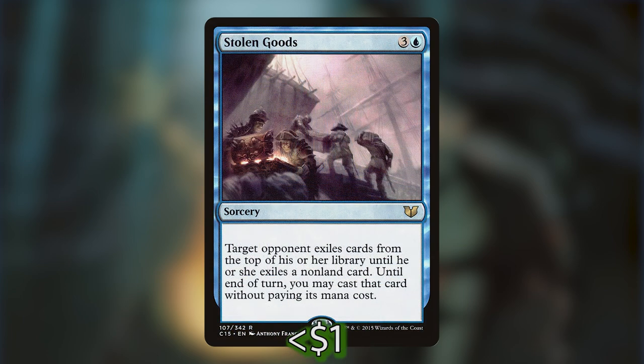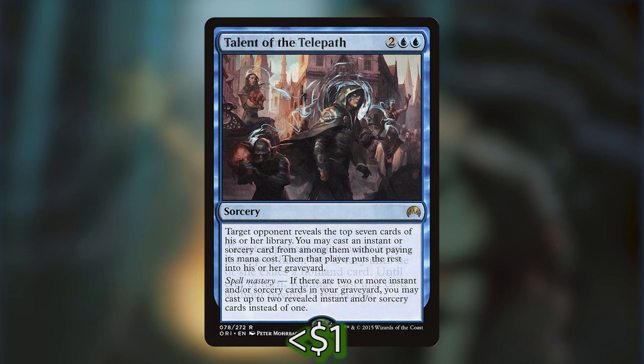Stolen Goods is three and a blue for a sorcery — target opponent exiles cards from the top of their library until they exile a non-land card, and until end of turn you may cast that card without paying its mana cost. Talent of the Telepath is two blue-blue for a sorcery — target opponent reveals the top seven cards of their library; you may cast an instant or sorcery from among them without paying its mana cost, then that player puts the rest into their graveyard.